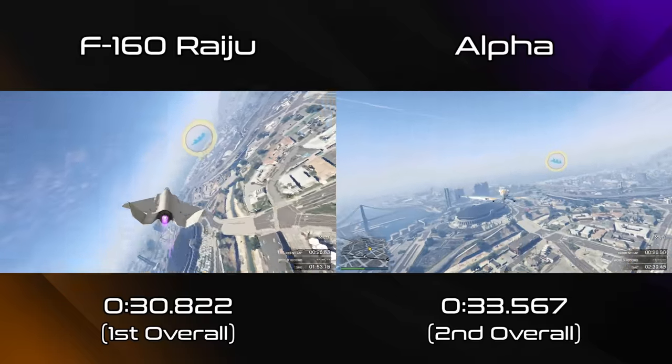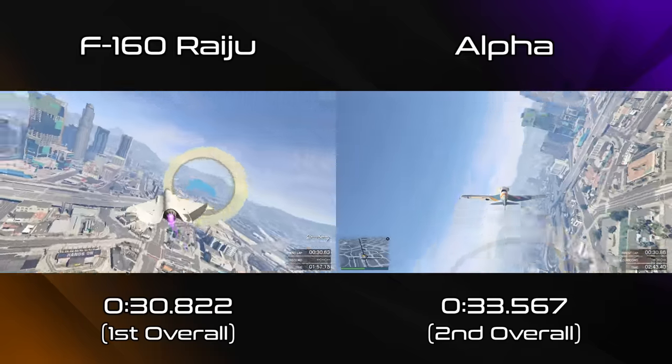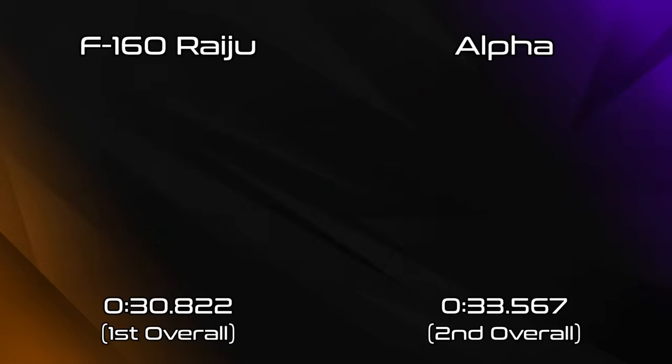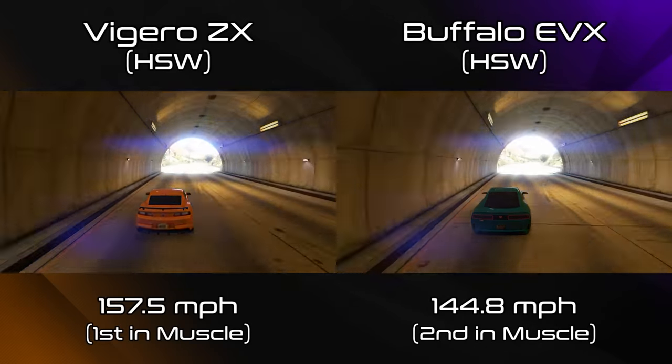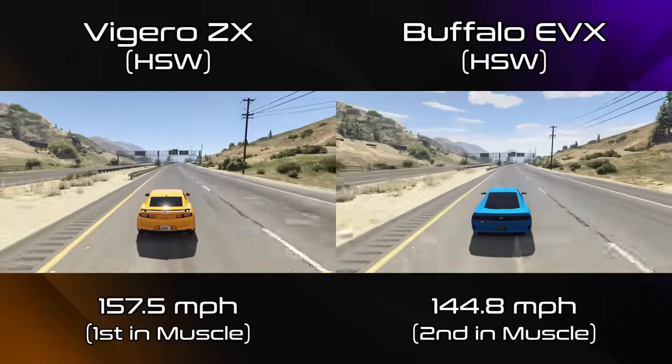It is a monstrous plane and there's a reason they're charging seven million for it. Back to the cars — we're going to see a comparison between the Buffalo and the Vajero ZX, which are the top two muscle cars. Obviously the Vajero does have that edge in terms of top speed, quite significantly.